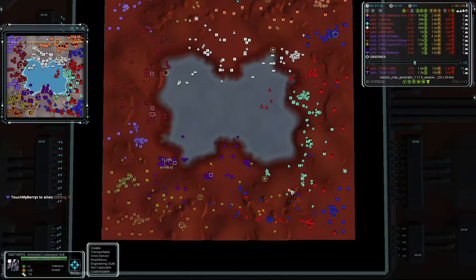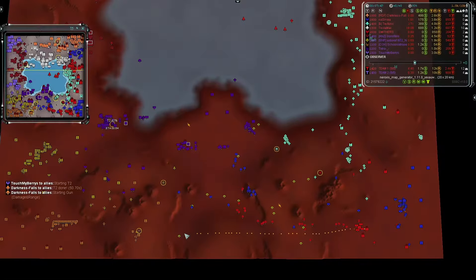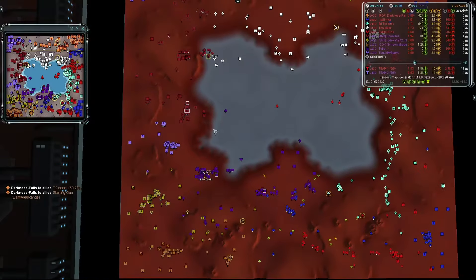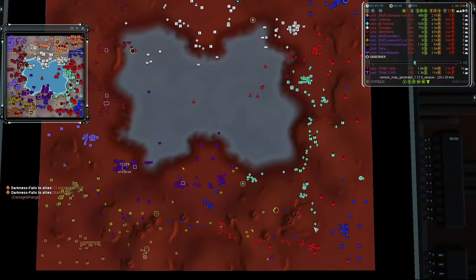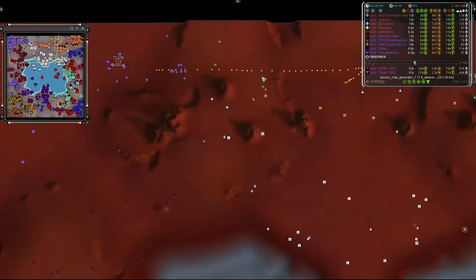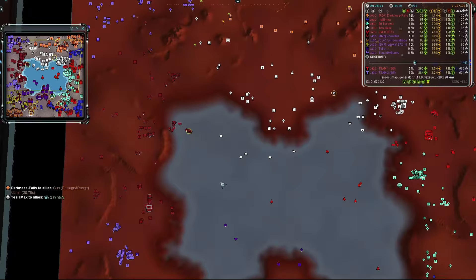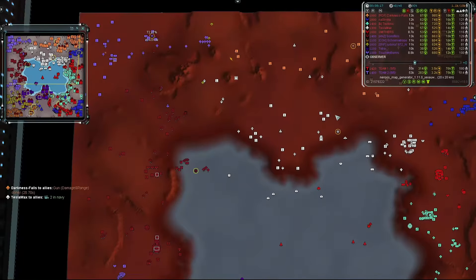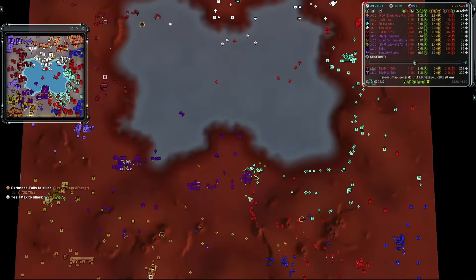A huge effort is coming from Smithers and Nasimka pushing westward, plus Tectonic's ACU pushing as well. Both Nasimka and Smithers are on the southern edge while Tectonic pushes on the southern side of the pond. Team one is vastly ahead in momentum. Son of Ibis is focused on the navy, which diverts his attention from the northern section — giving Tesla Max time to push westward or at least hold his current positions.